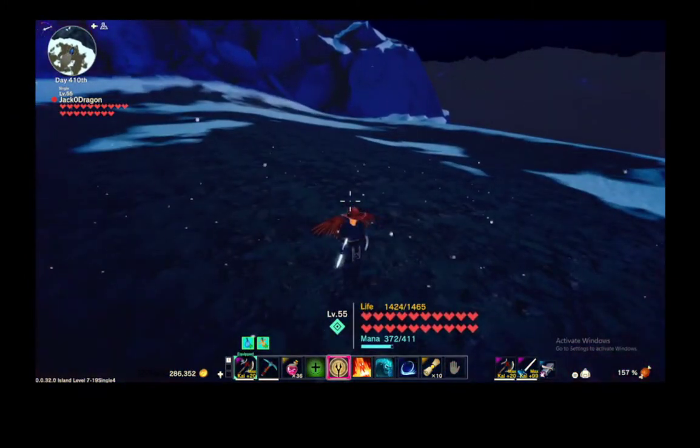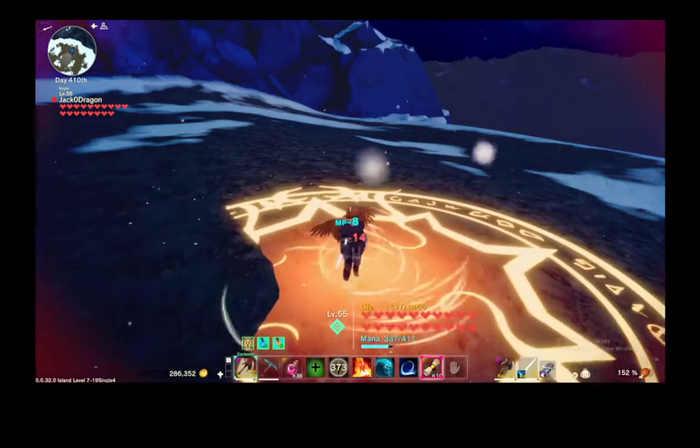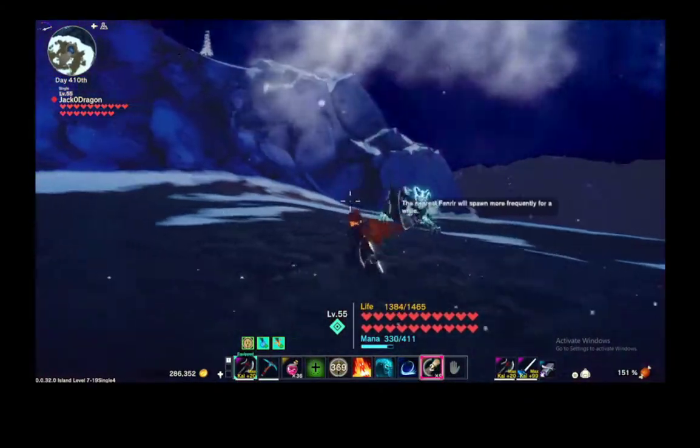You're going to want to break the ice armor on each of his legs and his head. Once you have done that, he will 100% guaranteed drop that ice crystal. And I'm going to just show you how to do it.